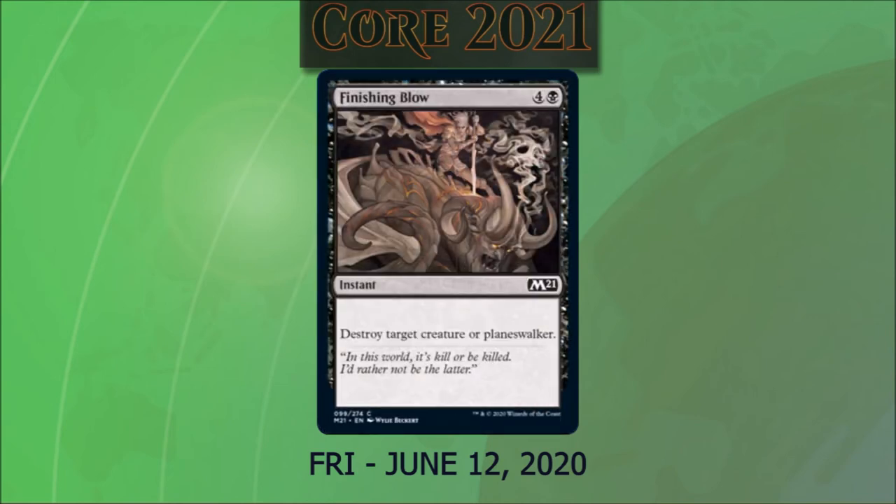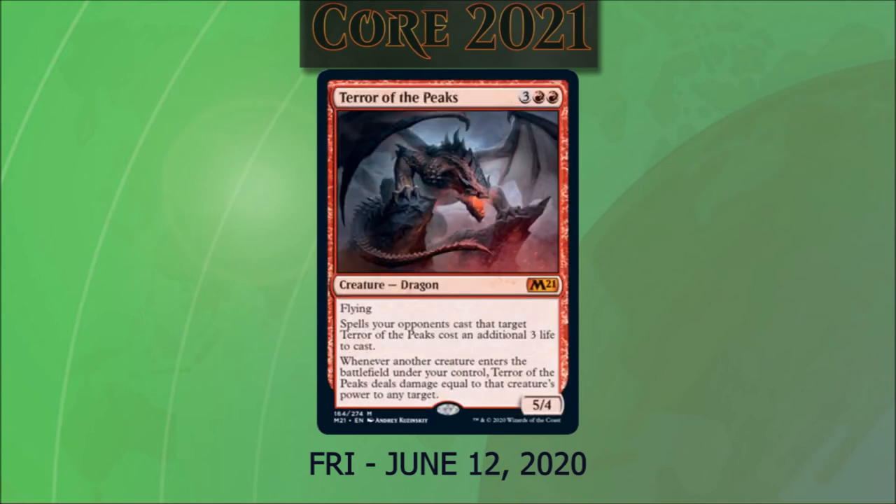Finishing Blow costs four and a black: destroy target creature or planeswalker. Wish it was a little cheaper, but still good. Terror of the Peaks for three and two red is a 5/4 with flying. Spells your opponents cast that target Terror of the Peaks cost an additional three life to cast. Whenever another creature enters the battlefield under your control, Terror of the Peaks deals damage equal to that creature's power to any target. This is basically a Pandemonium that our opponents are afraid to remove — if they try to remove it they'll lose life, but if they don't, they'll lose life every time you play a creature. I can't wait to see what decks make use of that.